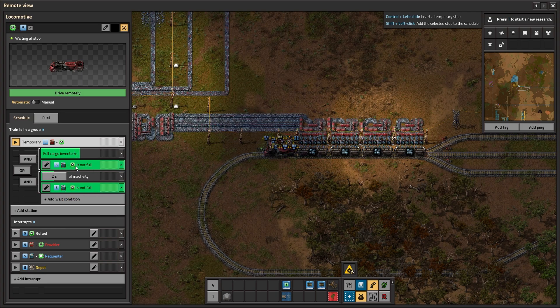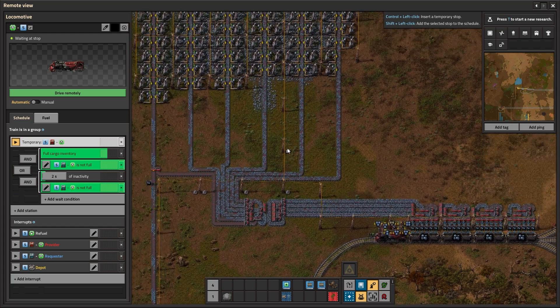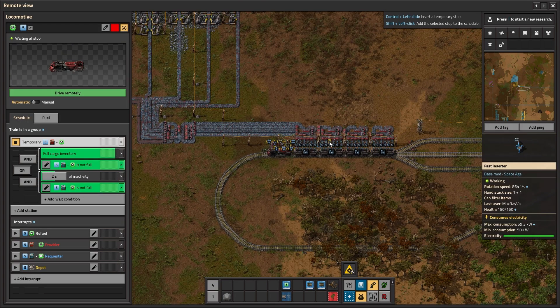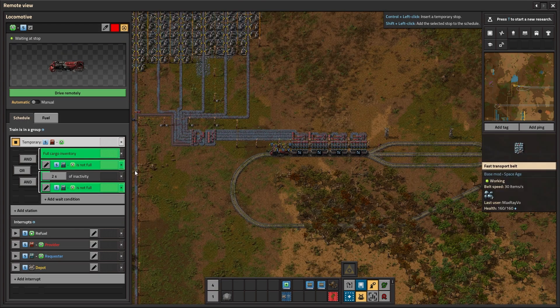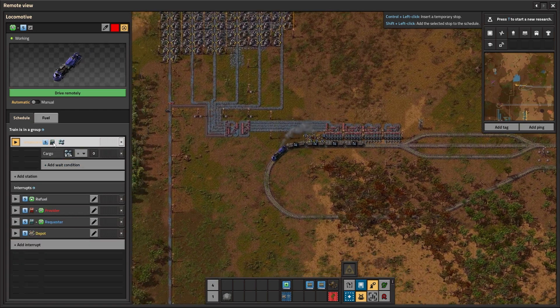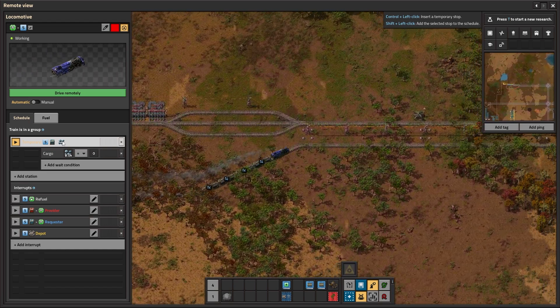Both signals are green, meaning a requester station is available and is not full. The only thing we are waiting for is either full cargo or the inactivity period. A lot of ore is coming so we will eventually have full cargo. And we're about to hit that threshold — let's go. The requester station is summoning us. The item we picked up turns out to be iron ore.